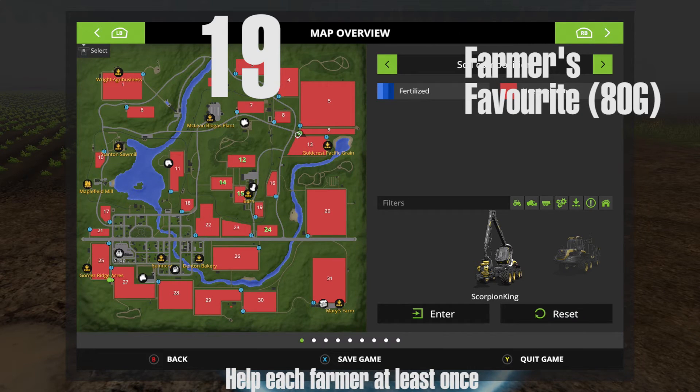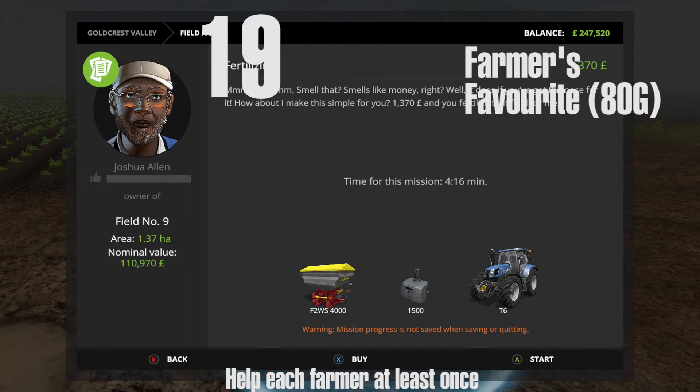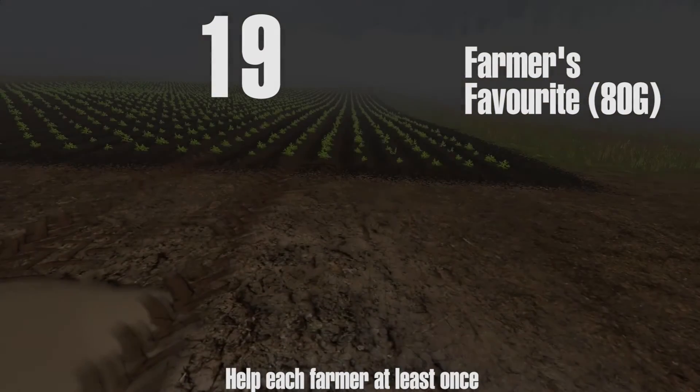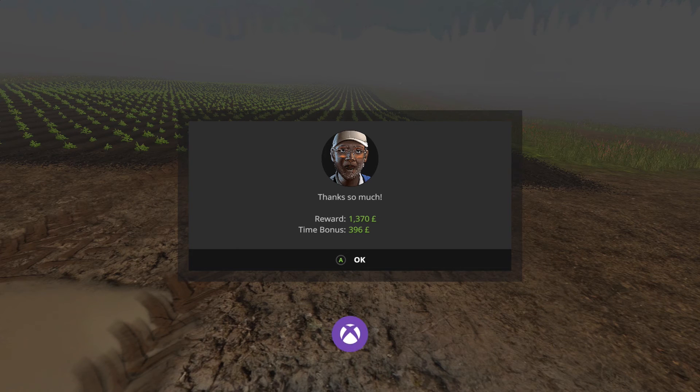The last one I did was on field number nine, a long stretch for Joshua Allen — another fertilizing mission. As you can see, once I come to the end of the mission I've completed all the previous ones. It took a very long time — about an hour or two depending on how quickly you do it. At the last one you do, the achievement should pop up. It's quite easy, it just takes a lot of time. Please like, share, and subscribe for more videos.